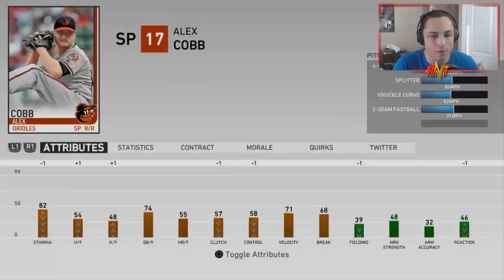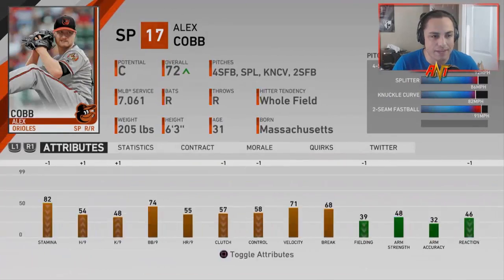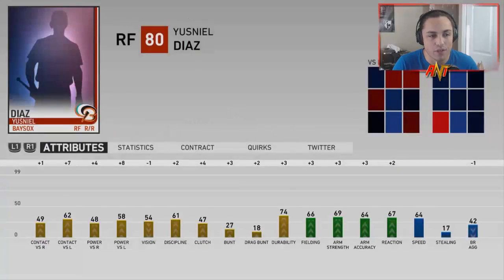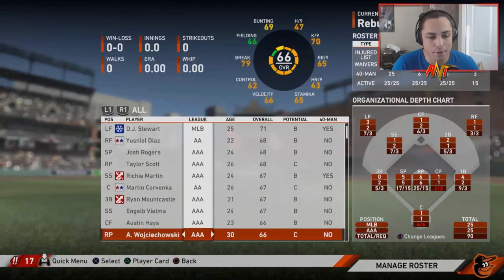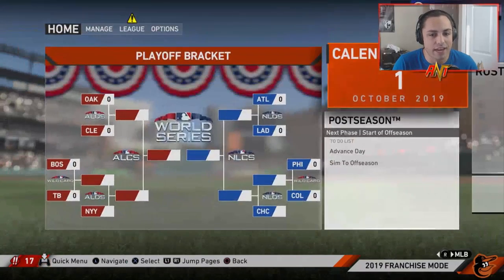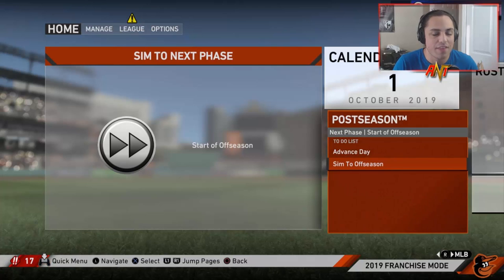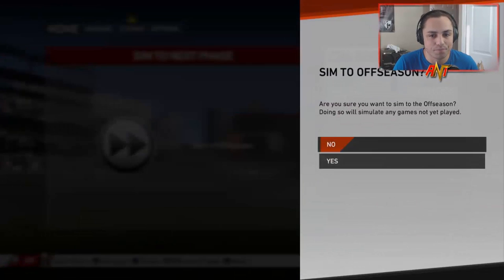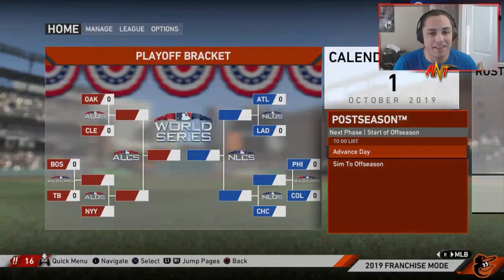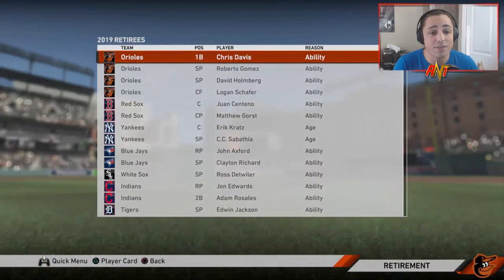Alex Cobb could potentially step in next year. Adley Rutschman we'll probably wait till Season 3. DJ Stewart will be a piece we can work with. I was just more impressed that we finally got 0-162 — that took way too long. Simming into the offseason, we actually won a couple Gold Gloves. The Dodgers defeat the Red Sox. Chris Davis retired.